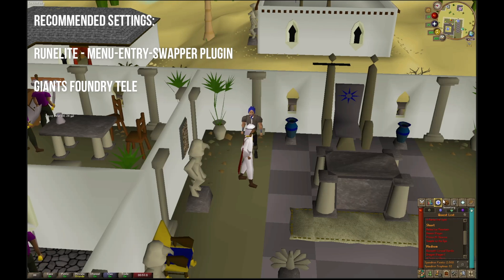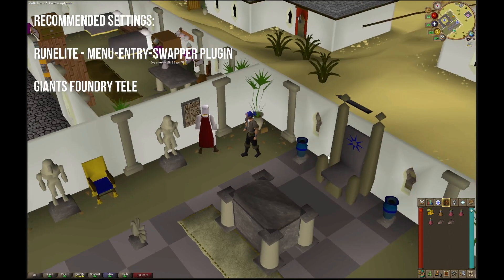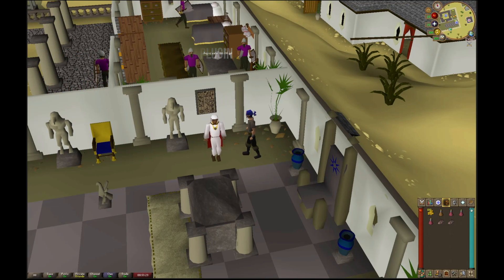Throughout this run we will be using multiple shops, which I recommend using Runelight plugins to swap the left click to the buy option, as that will make this run entirely smoother. We will also be using the Giants Foundry minigame teleport throughout this run as well.